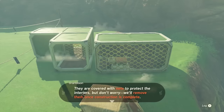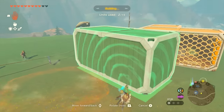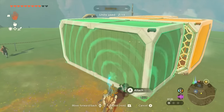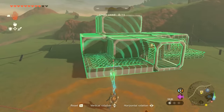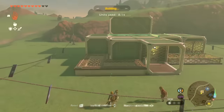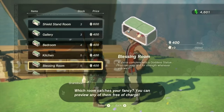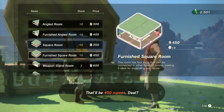One problem with most homes is that should you want to make any major structural changes, you need to get an architect, planning permission, and wait weeks, months or even years for it to be actually built. This is a problem solved with the Tarrytown home you can build in Tears of the Kingdom. This amazing modular marvel is like if IKEA and LEGO decided to team up and go into housing development — which, going by Link's new pad, would actually be pretty neat. You can just purchase the rooms you want from Hyrule's Hudson Construction, along with whichever connecting halls and staircases you fancy, from a lovely catalogue of options.